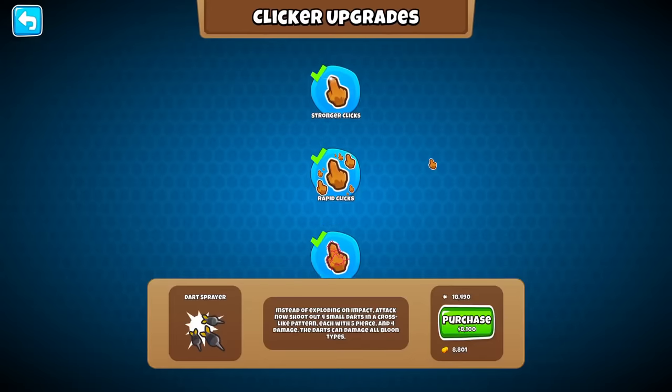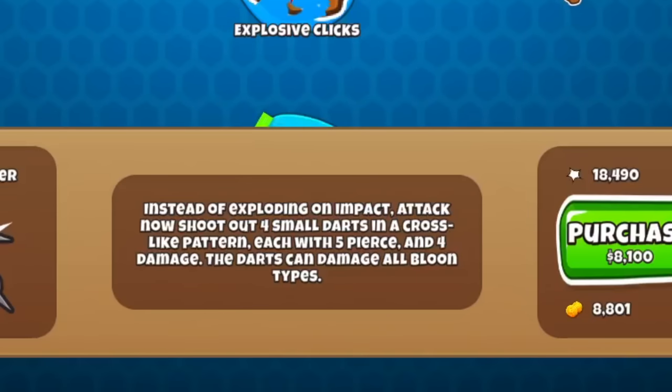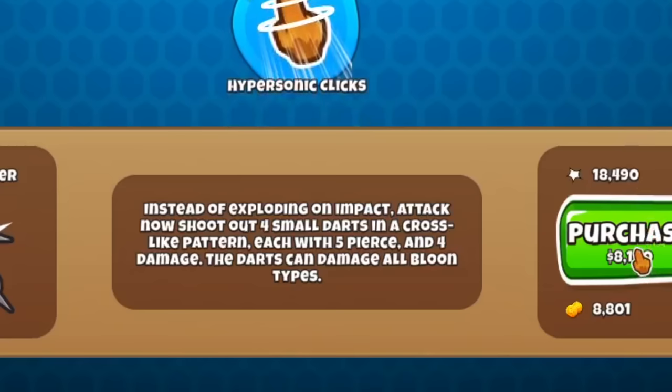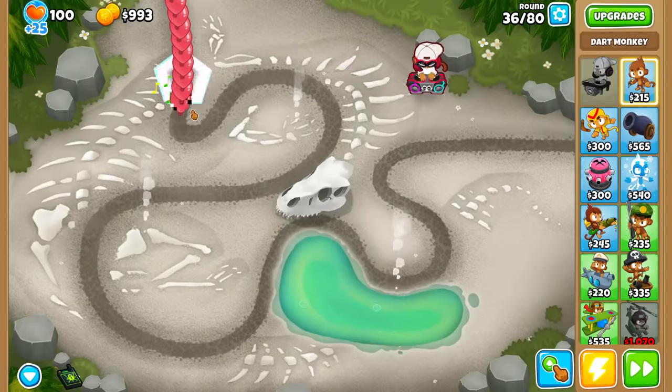Although, because I can hold down, I'll probably save a good amount of that. We have darts right now at $8,100. They now shoot out four small darts in a cross-like pattern, each with more damage, 5 pierce, pops any type of bloon. Wow, that is dangerous. And again, I'm noticing the ricochet.